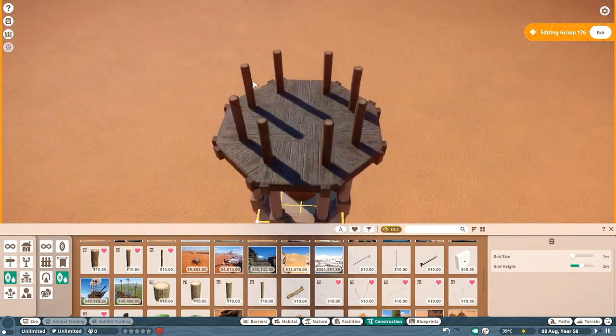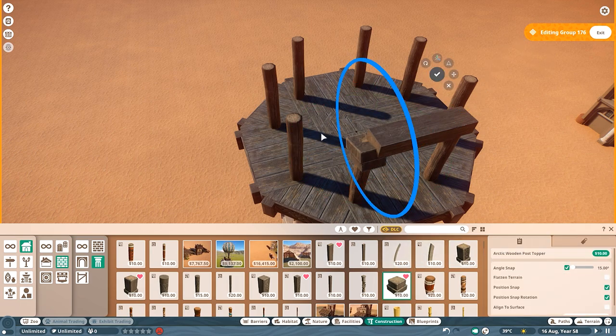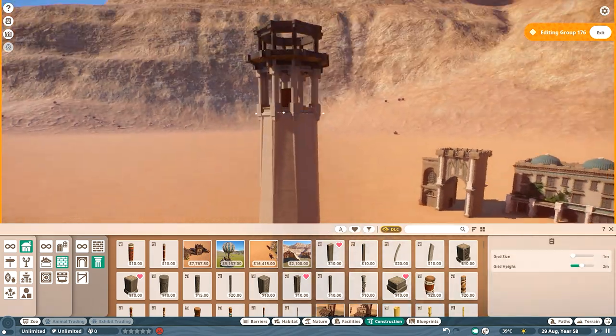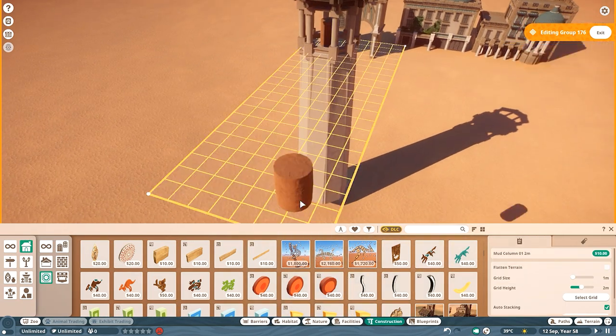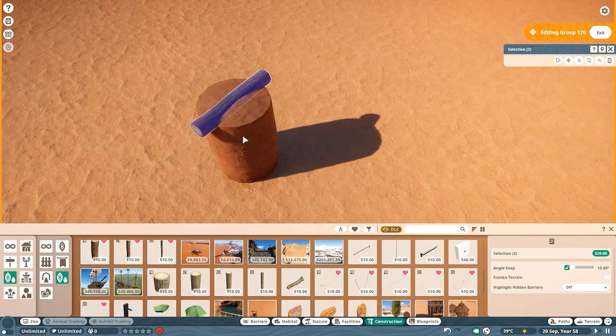I had the idea to build the lighthouse for quite some time when it came to Kyanal-bashar, because there are airships here and you don't want them running into the actual city — destroying buildings during a sandstorm, a storm, or when it's dark — so there are probably going to be a couple of lighthouses. And yes, I also just like to build towers.